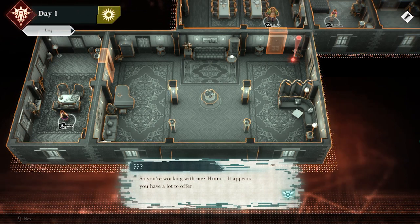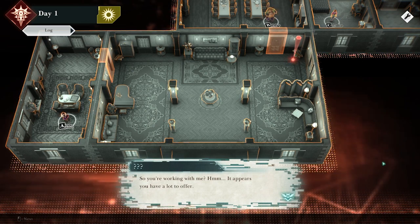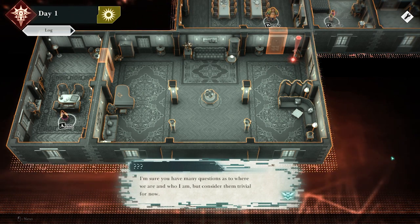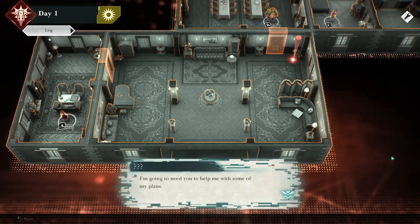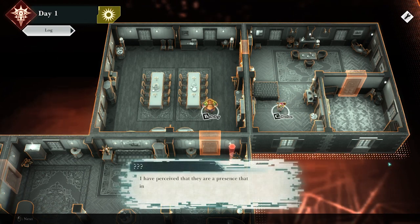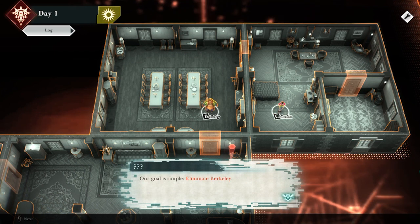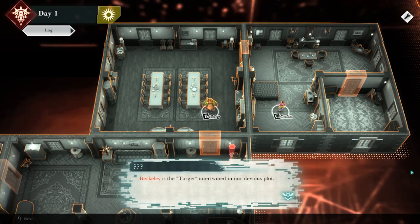We're right here in the tutorial, I think — it better be a tutorial, because I have no idea how this game works. A mysterious unknown entity is saying: 'You're working with me. It appears you have a lot to offer. I'm sure you have many questions as to where we are and who I am, but consider them trivial for now. I'm going to need you to help me with some of my plans. Take note of the Pawn, Berkeley.'